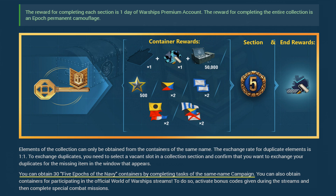The Five Epochs of the Navy collection has 30 containers earned by completing missions inside the same-named campaign. Each container gives one piece, there are 30 pieces, and duplicates are exchanged one to one. It's straightforward — get through the campaign and you get the collection as well. Each section awards 24 hours of premium time, so five days in total. The final reward for completing the collection is a Tier 9 Epochs camouflage.